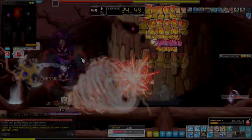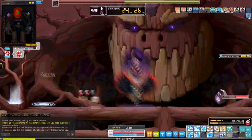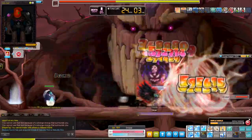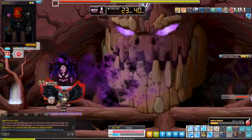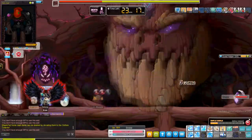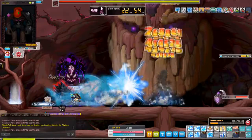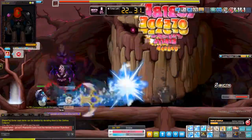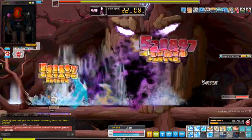You'll notice I play very cautiously fighting Golix — I wasn't brave enough to learn how to slide back and forth to dodge breaths. This appears to be normal mode, and you can confirm that because I took out the right shoulder and the abdomen, and there's no pink breath coming out whatsoever.